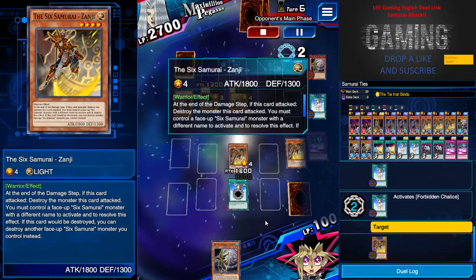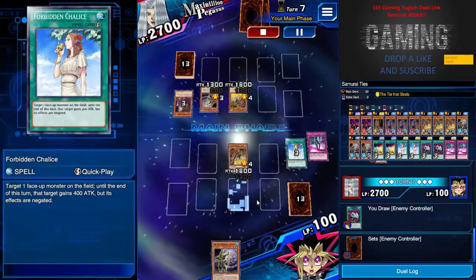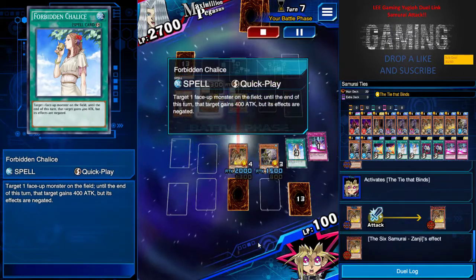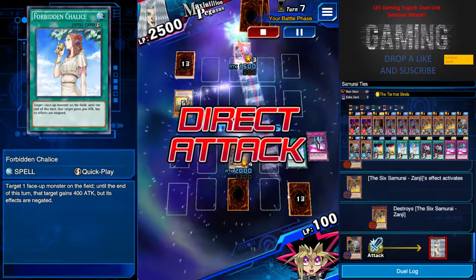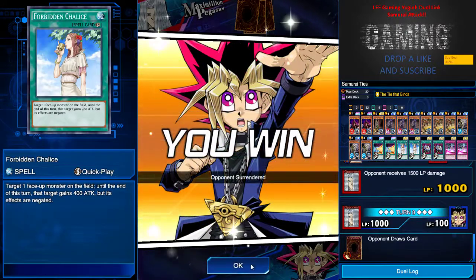It's a mirror matchup. My Chalice is always a reliable card — it gives either you or the opponent a 400 attack boost. I pretty much like this card. And it's an easy win again.